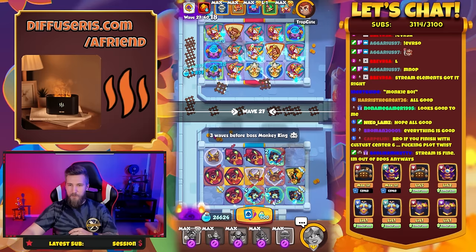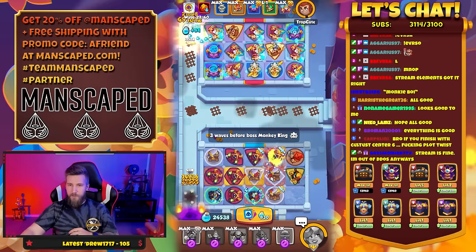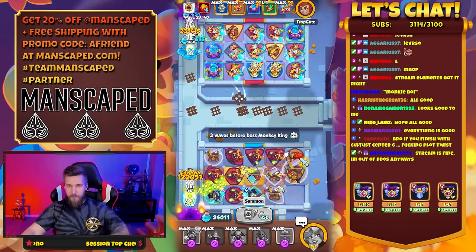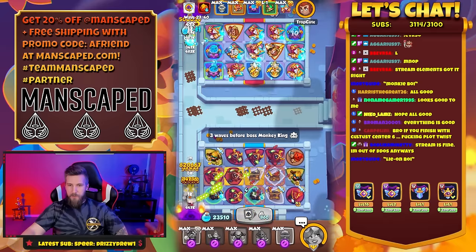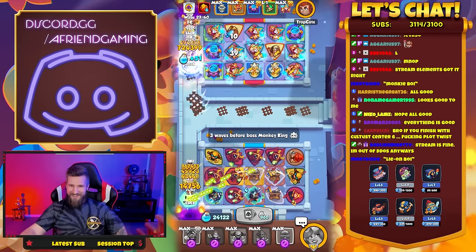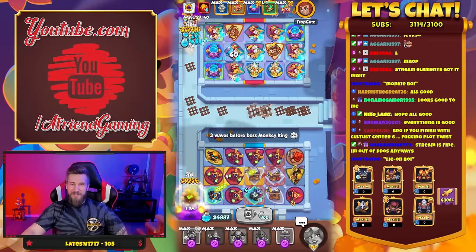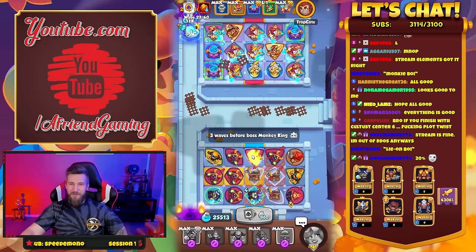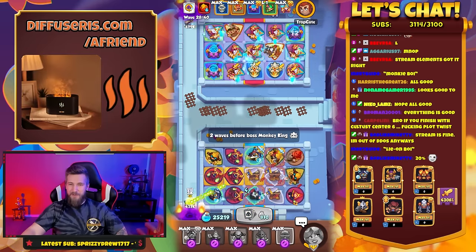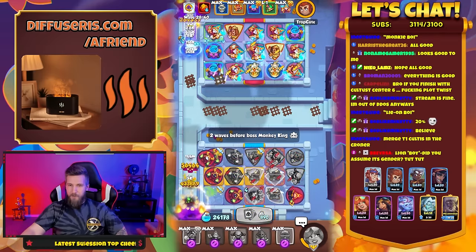We got this! Oh hold up — we got this! Oh no. Funky king's coming so I don't want to mess with too much — these might just be gone. I don't want to straight up merge these out, but I might not be able to. If they get merged down I gotta merge them out now. Oh here it is — rip rip rip.